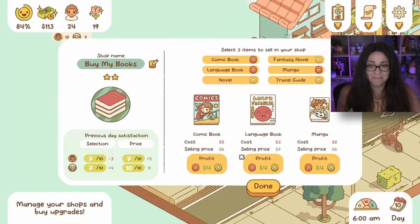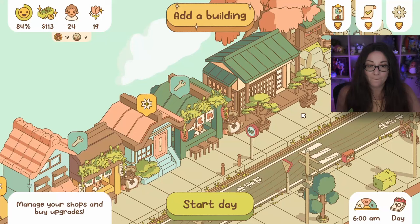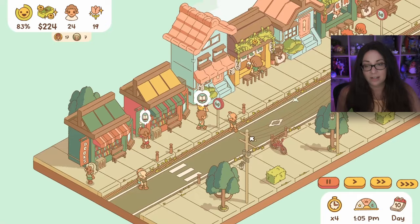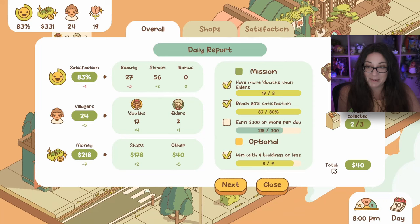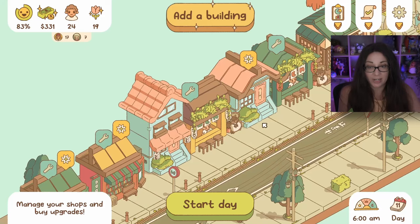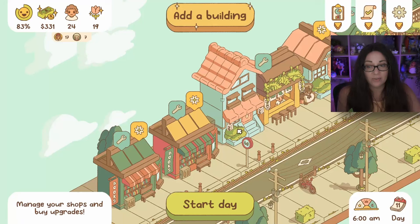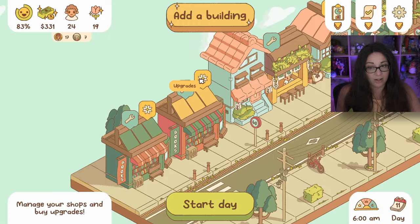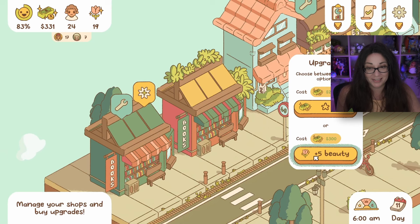We have very good satisfaction. Let's start our day - today is mostly about making more money. I'll fast forward through this day. It was a decent 200 income day. We need more villagers and our beauty is going down. We could get five beauty for 300 on an upgrade - that's a much better deal than three beauty for 300. Should I add another store? I've got two bookshops. What if I build another ramen shop?